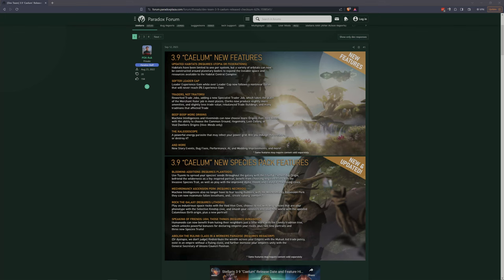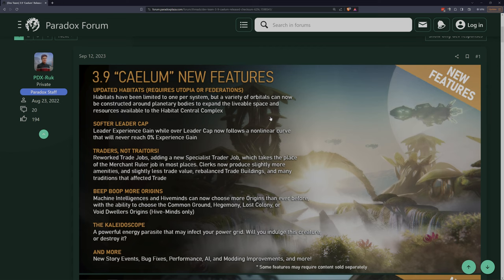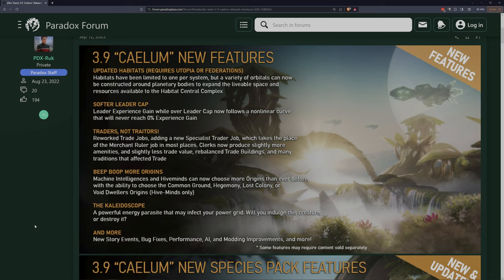Let's hop over to the forum here and get zoomed in a little bit. We're just going to go through this real quick - these are just the headline features. Updated habitats: habitats have been limited to one per system, but a variety of orbitals can now be constructed around planetary bodies to expand the livable space and resources available to the habitat central complex. Potentially interesting - we'll see how that works out.